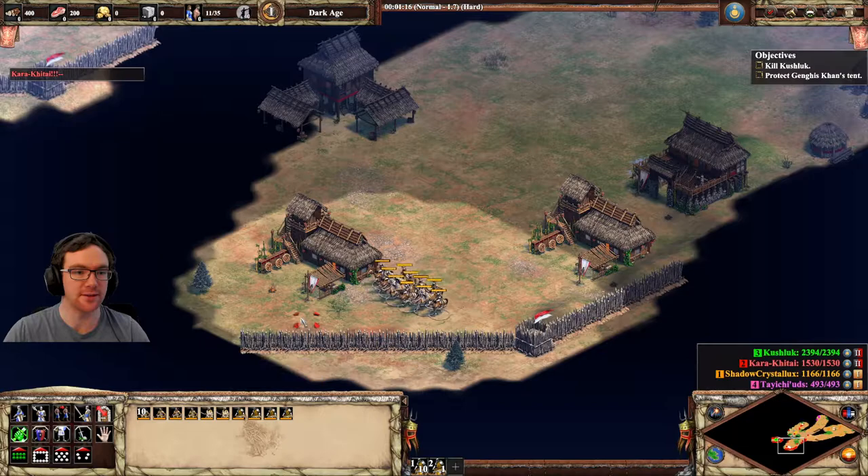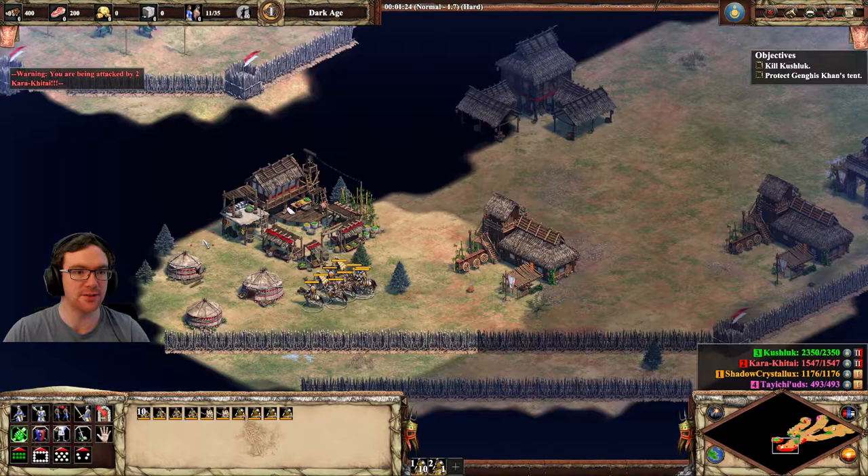Make sure you go behind this archery range, otherwise you can trigger the situation where Kushlik decides to run away.